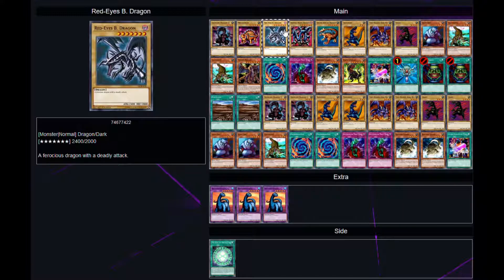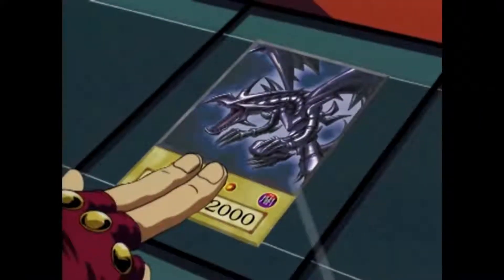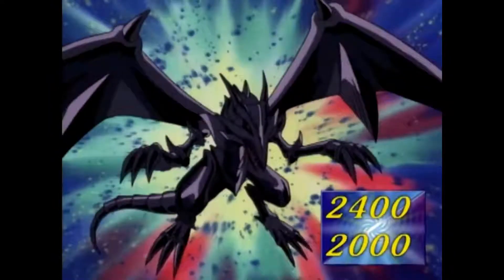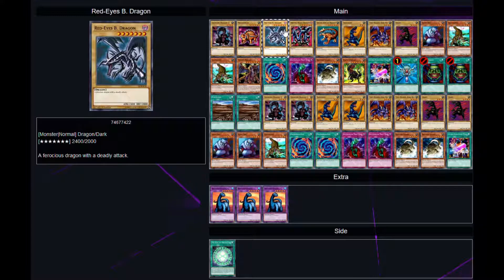Rex Raptor had the Red Eyes Black Dragon. If you aren't familiar and you think Joey was the one who had Red Eyes Black Dragon — no. It originally belonged to Rex Raptor, but in his duel against Joey he bet his dragon, Joey bet his Time Wizard, and Joey won by fossilizing the dragon and winning Red Eyes Black Dragon. I put it in the deck because it was originally Rex Raptor's card — Joey won it off him.